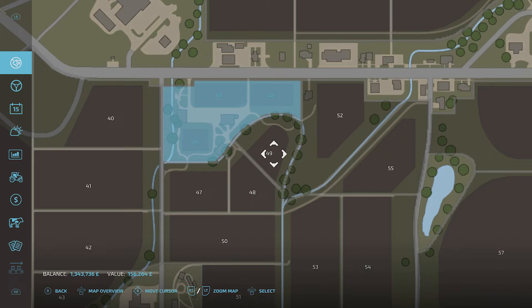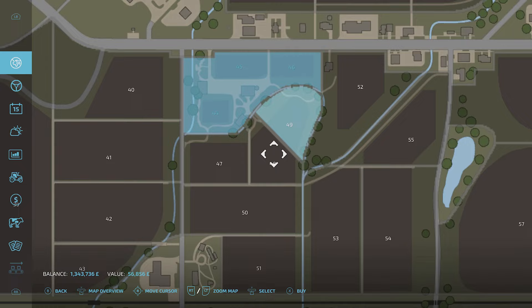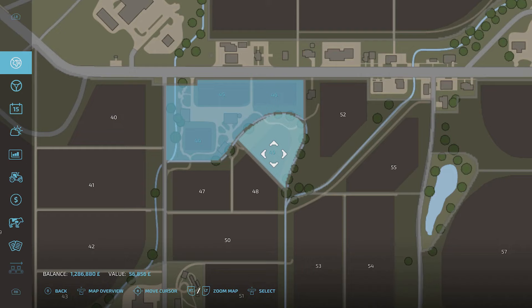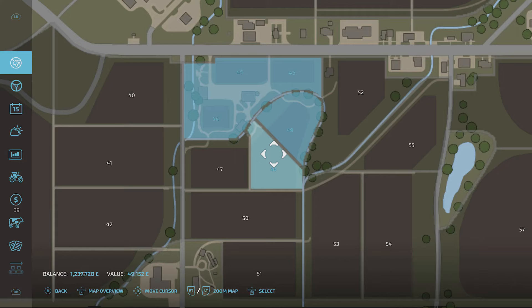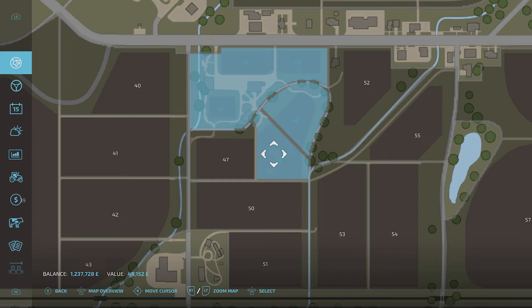If you want to buy another area, you can do that. We're still in this special view, so press your right stick down. I don't think there's a way to multiple-select fields, but if you want to buy another one, just go here, X, yes — here, X, yes. And gradually you can see we're bringing our bank balance down, but we're also getting other fields here.